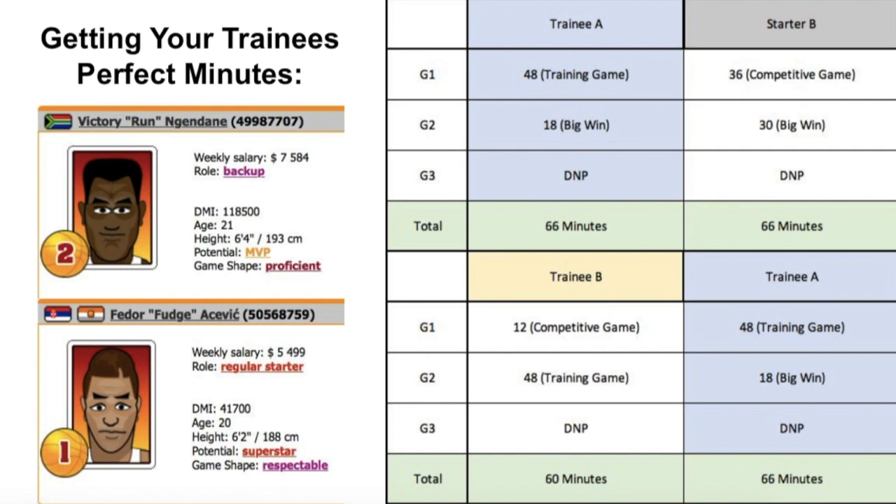For getting your trainees perfect minutes: with two primary trainees — Trainee A and Trainee B — in the first game of the week Trainee A plays 48 minutes at point guard with no backup at that position. Starter B, one of your best four players, starts at shooting guard, and the other trainee backs up that position getting about 12 minutes. That leaves the starter with 36 and the backup trainee with 12.